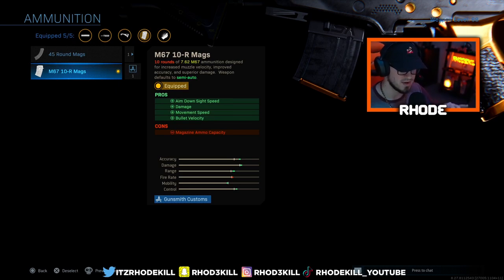Then you go to the M67 10-round mag and you look at these — what are the pros? You get ADS speed, damage, movement speed, and bullet velocity. The only thing that drops is magazine ammo capacity — obviously, 10-round mags. And it's not automatic, it's single shot.